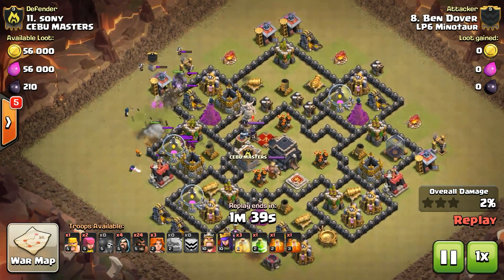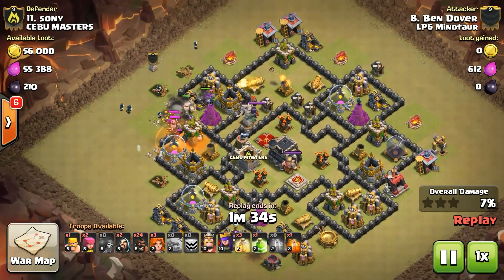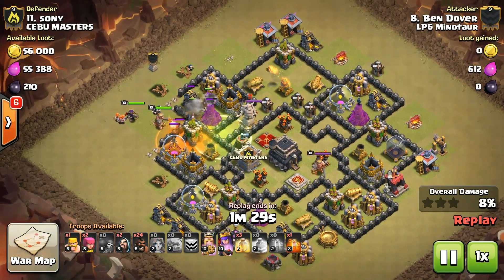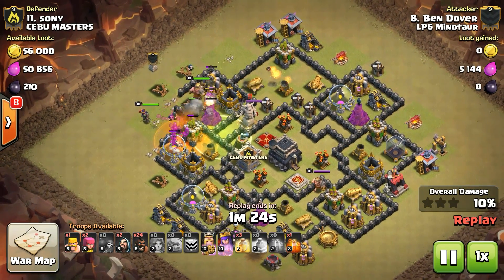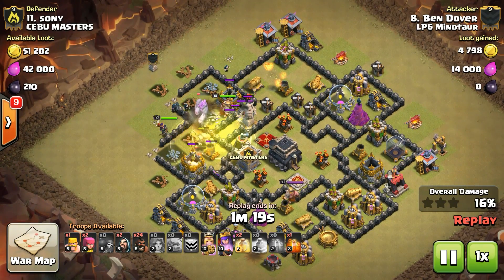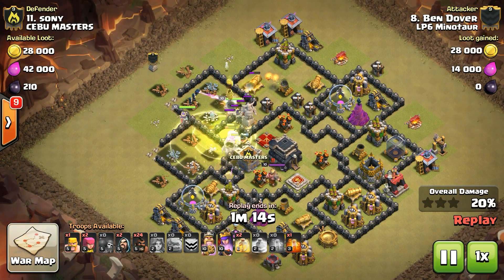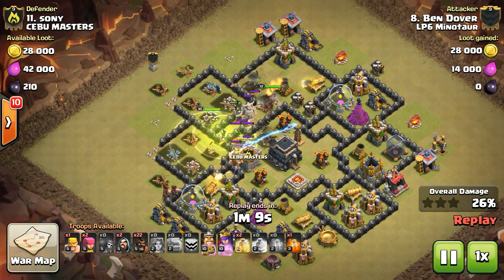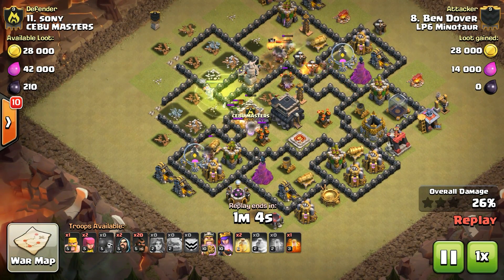We've got Shattered Entry — two openings for those Golems and for what will be the Valkyries. Taking that jump in just a moment here, taking out the enemy Queen who's hiding behind that statue. And we're going to see a couple of hogs start coming in, taking advantage of the distracted defense.